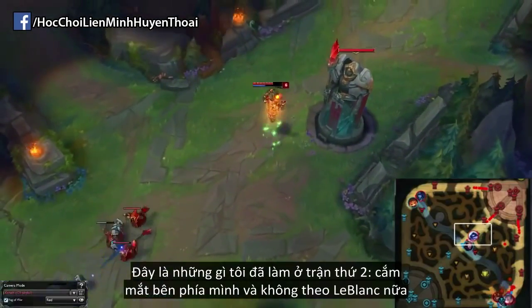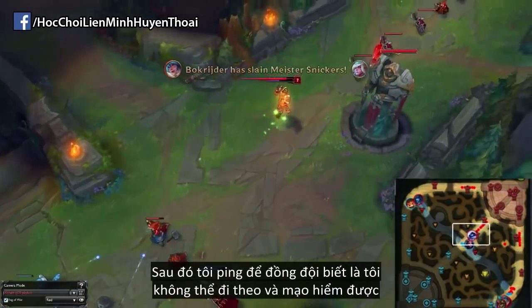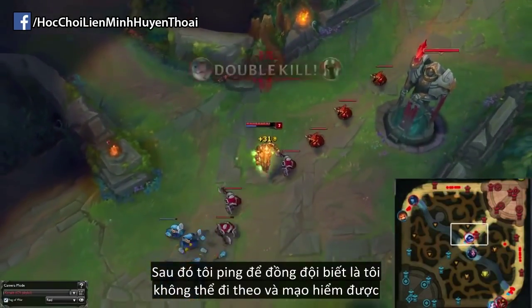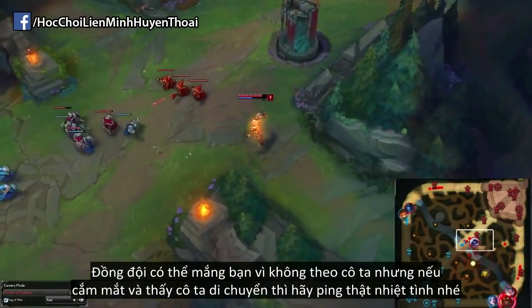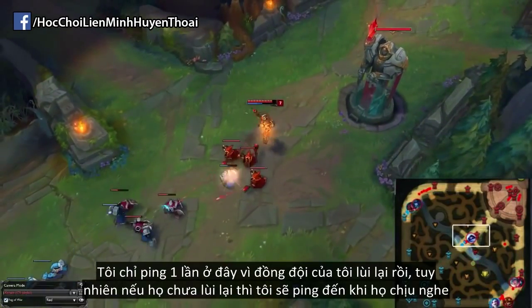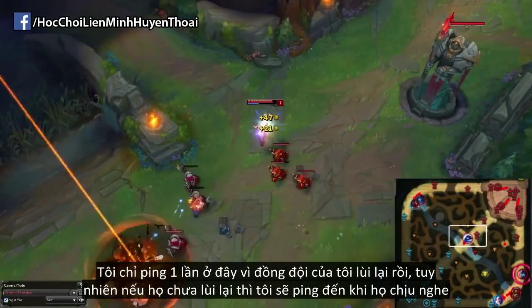What I do instead in the second game is ward my sides and just don't follow. Then I ping and it's kind of up to my team to react, because there's no way I can follow without putting myself at risk. Your team might flame you for not moving, but it's your job to ward, see her moving, and ping as much as you like. I only ping once in this clip because they actually back off, but if they didn't back off I would just keep pinging until they finally realise and leave.